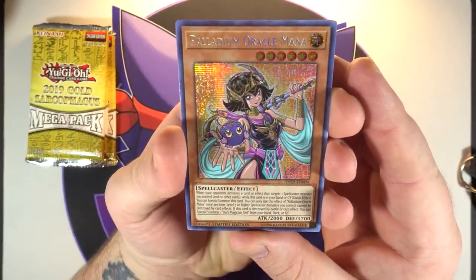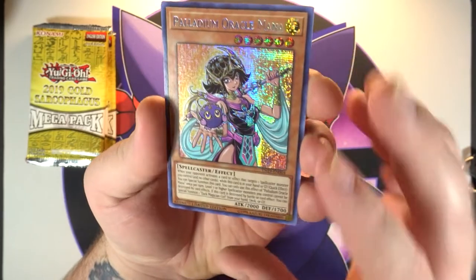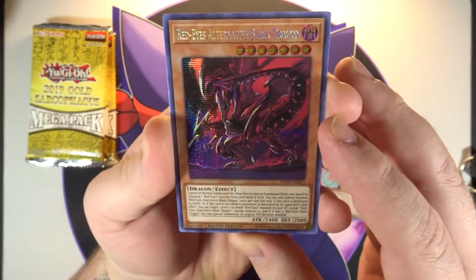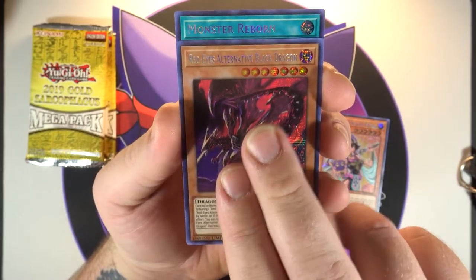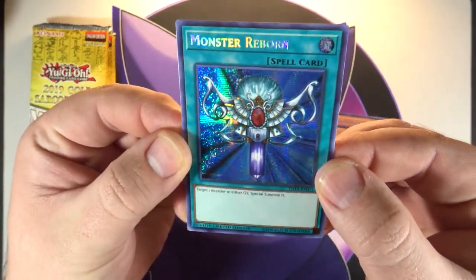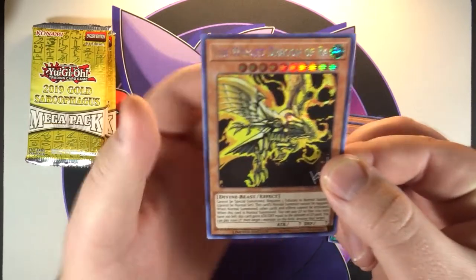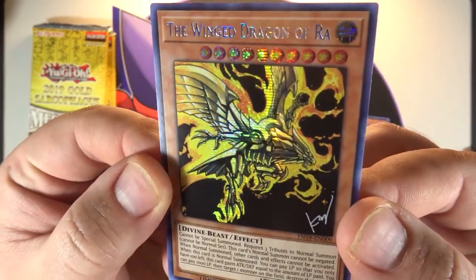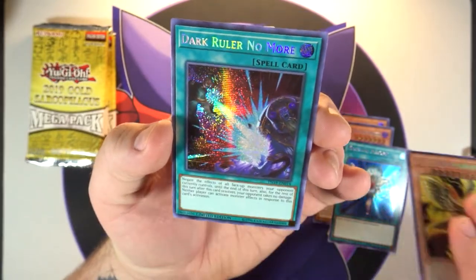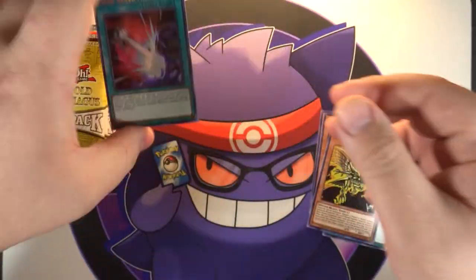First up we have Palladium Oracle Mana, which I believe is Dark Magician Girl — another one of the very cool Takahashi arts, I love that. Then we got Red-Eyes Alternative Black Dragon — very cool alternate art there. We got Monster Reborn — that is insane looking, I love that. Next card: yes, we did get one of the god cards! We got the Winged Dragon of Ra. I was kind of hoping to get Slifer, but I am happy we got at least one of them — that is some wicked looking art. And on the end we've got Dark Ruler No More.